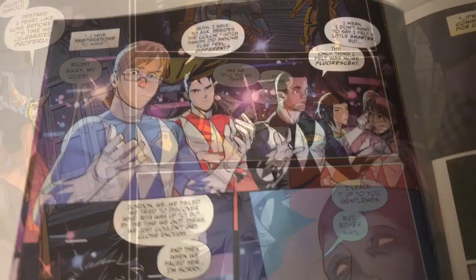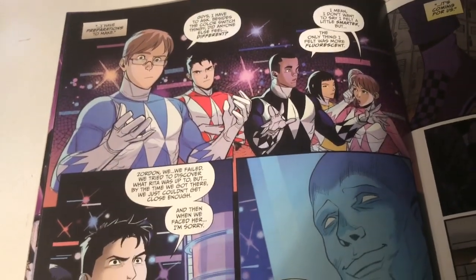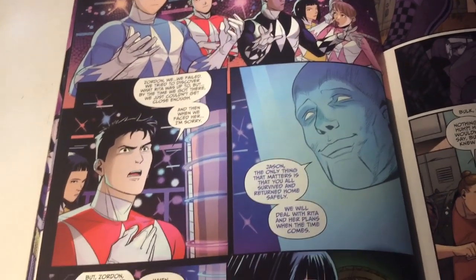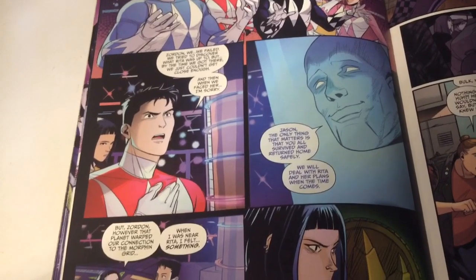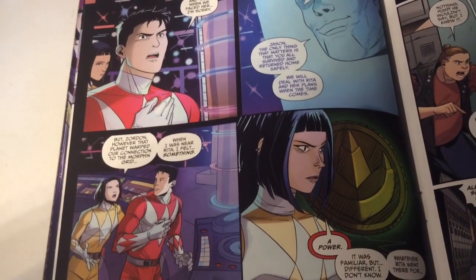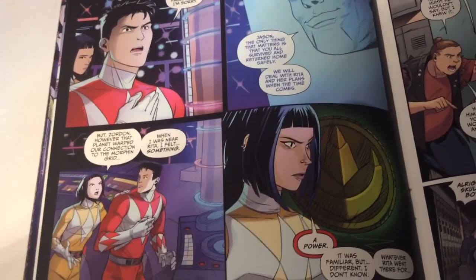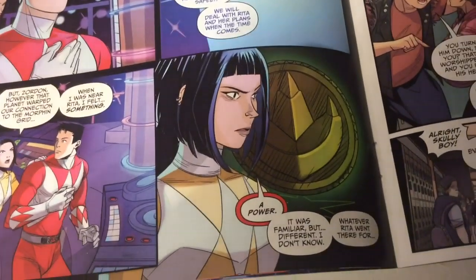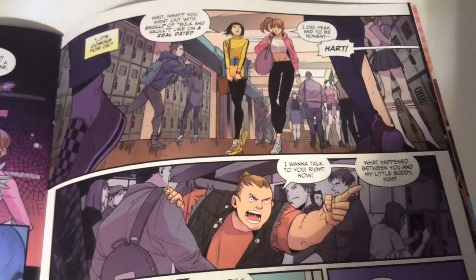The Rangers are back and they felt connections with each other's powers and personalities. However, Jason's not happy — he felt like they failed. Zordon says they'll tackle whatever Rita throws at them next. Trini senses that there was another power going on during the battle.